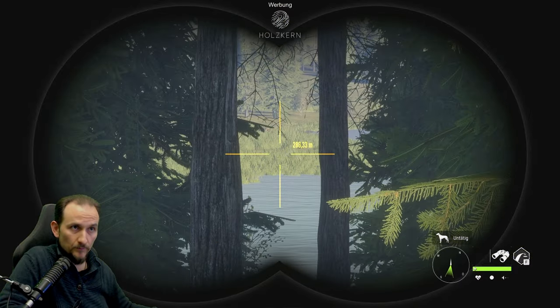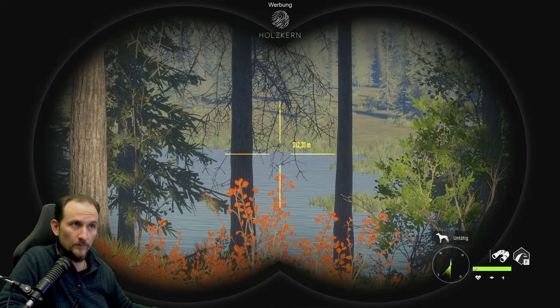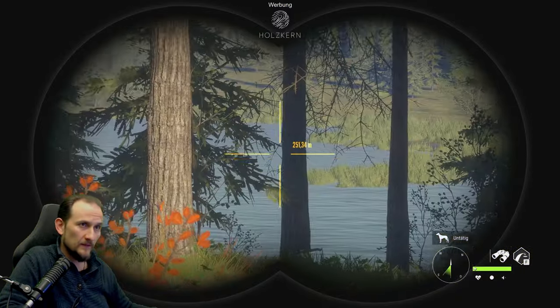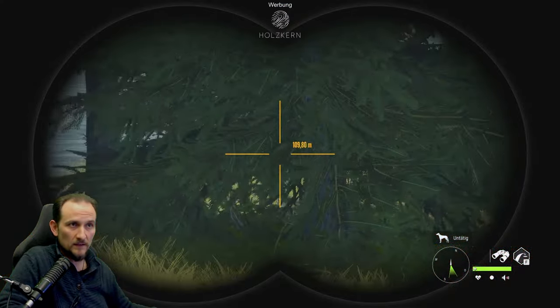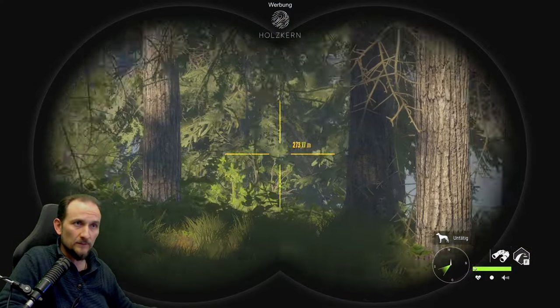Irgendwas brüllt hier rum. Gucken wir mal eben hier im Wasser entlang. Das mit dem Flugzeug ist aber eigenartig - ich war der Meinung, dass das wieder wegfliegt. Ob das ein Bug ist? Du hast doch hier nicht die ganze Zeit diesen Flugzeug-Krach. Das bestimmt ein Bug.